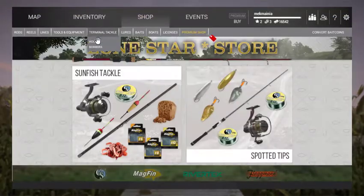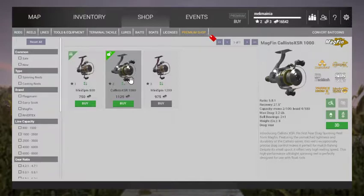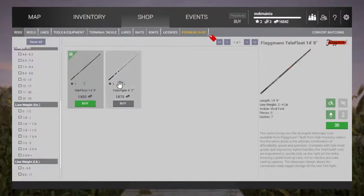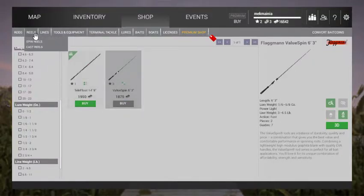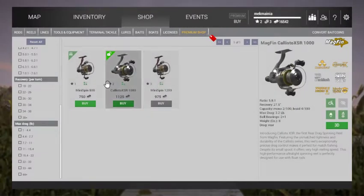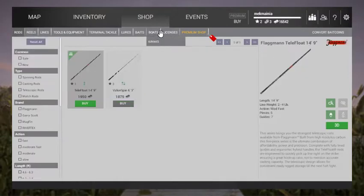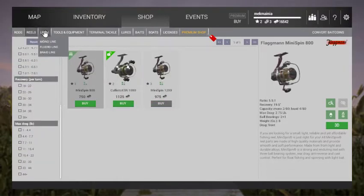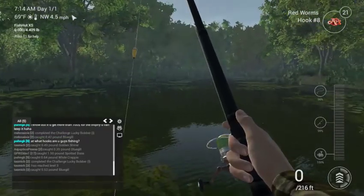Let's go to the shop and see something on reels. How much money do we have? That's 16,000. Rods. Boats, kayaks — what? Oh, I can't buy lines.